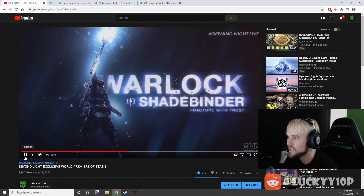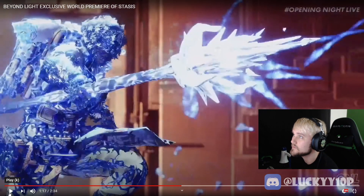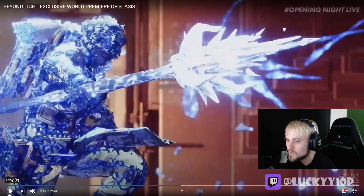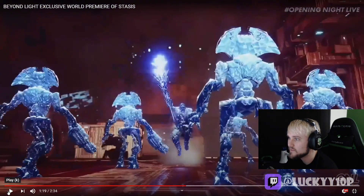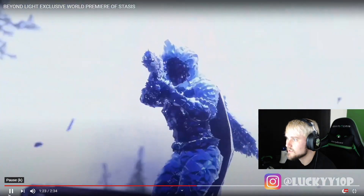We'll start off with Warlock — we got Shadebinder. It obviously freezes the enemies there. I wonder if that ability will be exclusive to Warlock, because it seems like the Titan did a kind of Fist of Havoc combination where it hit the ground and froze enemies as well. I wonder if all three — Titan, Hunter, and Warlock — will have the ability to freeze enemies. I really like this staff though. This Warlock with a giant staff shooting bolts of darkness is insane. That's the Warlock throwing his staff and freezing enemies.